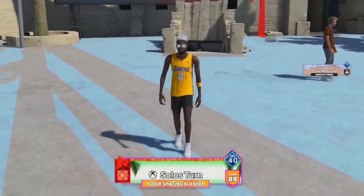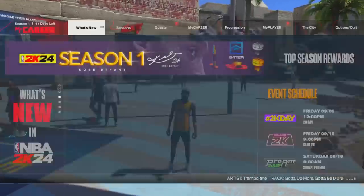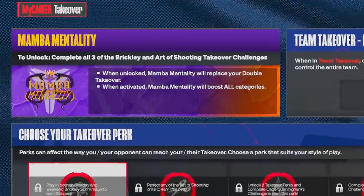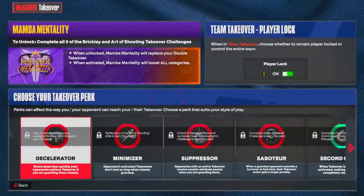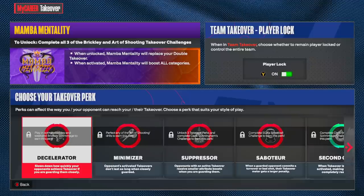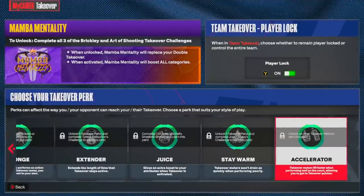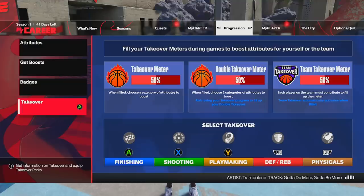If you want to be the best shooter possible, listen to the entire video — I'm giving you straight-up tips. First, go to Progression and the Takeover tab. In the top left you'll see Mamba Mentality. To unlock it, complete all three Brickley and Art of Shooting takeover challenges. When activated, Mamba Mentality boosts all categories and replaces your double takeover. The Accelerator perk is always the best as it helps you get takeover faster.